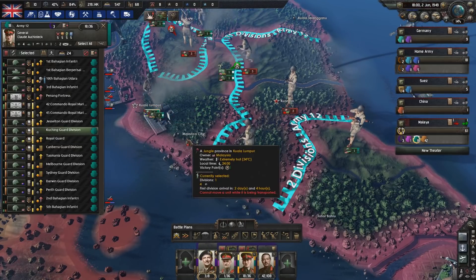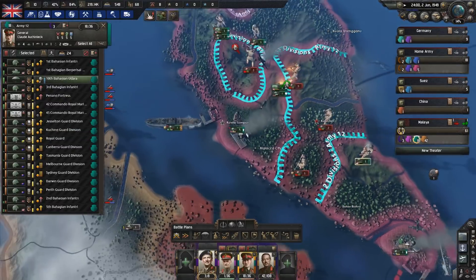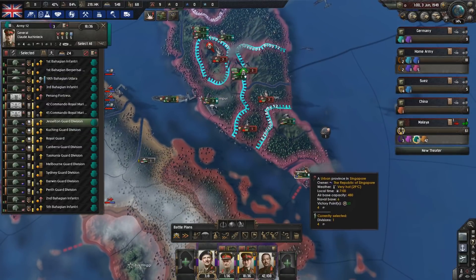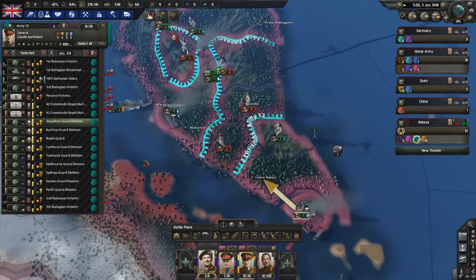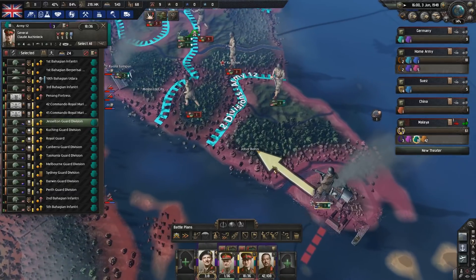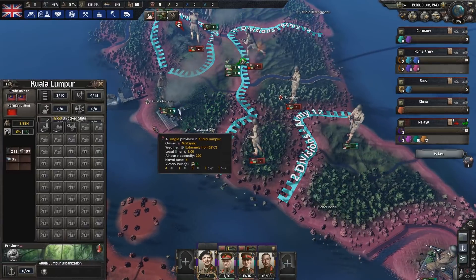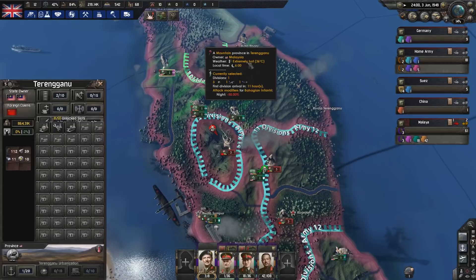Hold that bridgehead, boys - hold that bridgehead in Malacca City. No one's coming in through here, but - oh, you did. You are the Jesselton Guard Division. All the flags look the same; don't think about it too much now. You guys are doing just fine, moving on in.